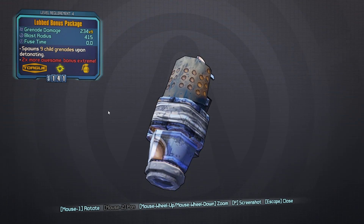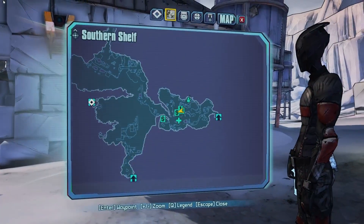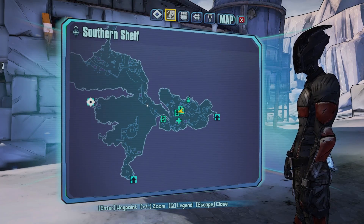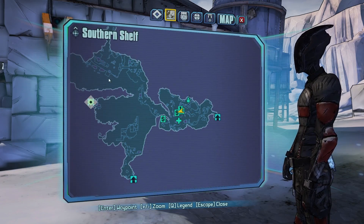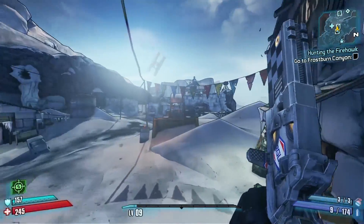You can find this in the base game just right outside the southern shelf. To get the bonus package you're going to have to go and fight Boom and Boom all the way over in this area. So let's just get right into it.